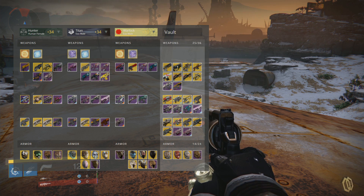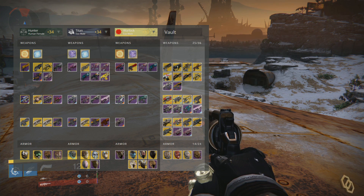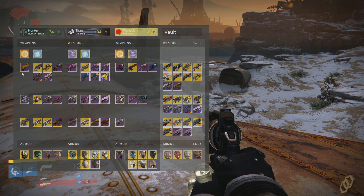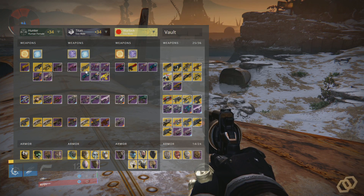I'll just show you how it works. You can see we've got Hunter, Titan, Warlock — these are my three characters on the Xbox One at the moment. Hunter on the left is my currently active character. Underneath this, we can see we've got primary weapons across all three characters, and I have live access to all of that gear.